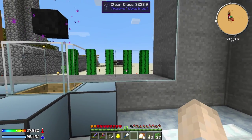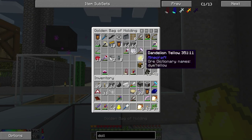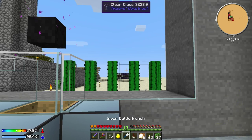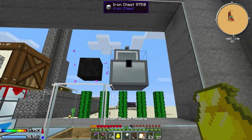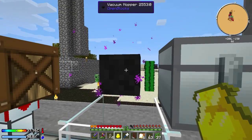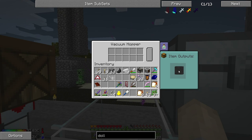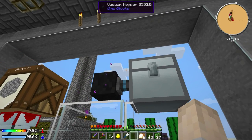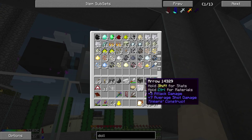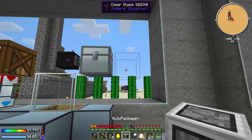Auto-packager here. Let's get our chest out. Hopefully it was the first one - the one that this vacuum hopper is going to be outputting to. So let's switch the output to that right-hand side. And that is item output. So that should output anything into this chest. Indeed it does. Then next to that we want our auto-packager.